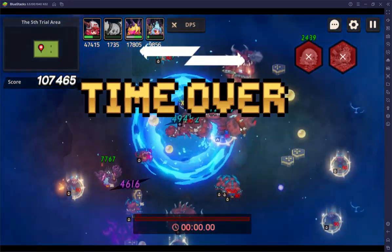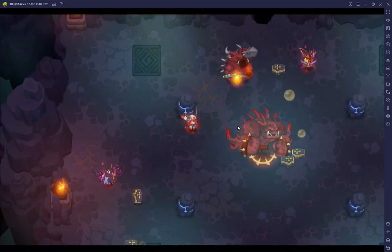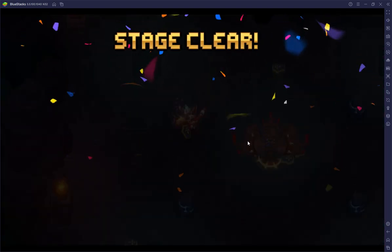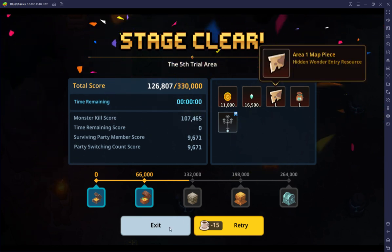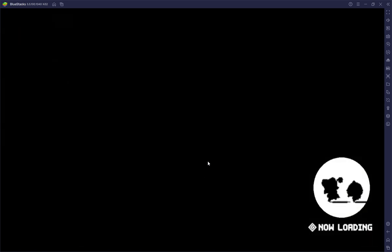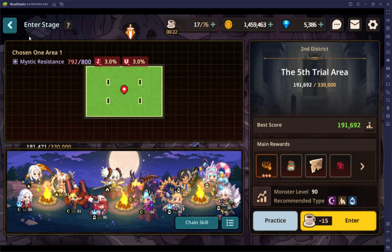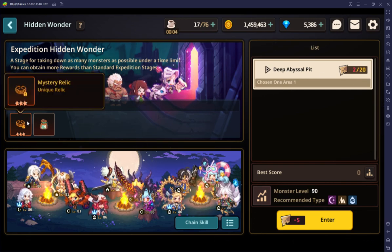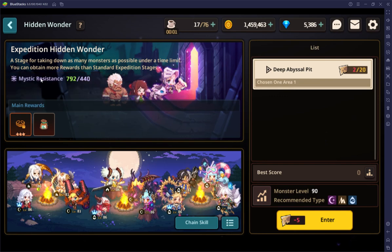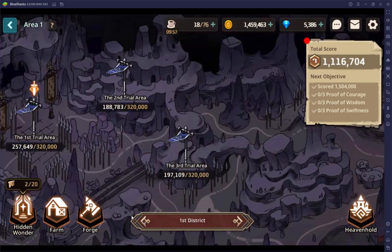We're going to get about 126. But we get a map piece — these are super rare, by the way. If you get five of them, you get to go into a special place called Hidden Wonder, which I haven't gotten to yet. It looks like you need 20 map pieces total, but five to enter, or whatever. You get Mystery Relics there, presumably at a better rate. So you're just pushing through these things.